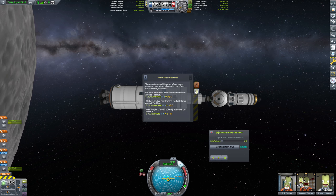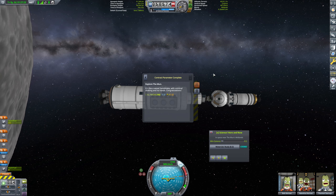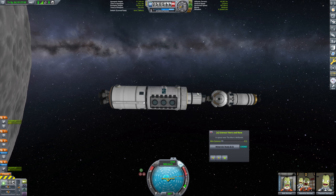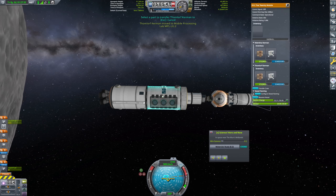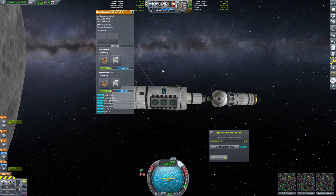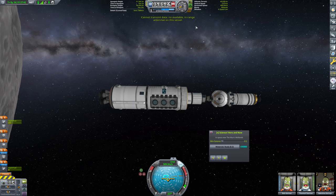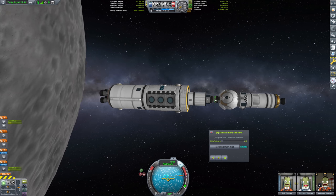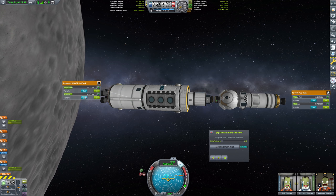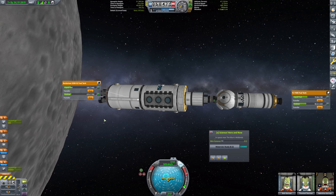We started constructing our first station around the moon, and we performed a docking maneuver around the moon. So that's all great. And we are, of course, going to move Thalmlorf from here to the Science Lab. Thalmlorf and Bob are now both here. We can have them transmit some science, but there's no available in-range antenna on this vessel, so we're probably going to need to bring up a communications module. That's absolutely fine. But Valentina's job here is actually done, so all she's going to do is refuel and head on back.